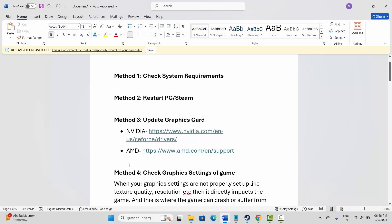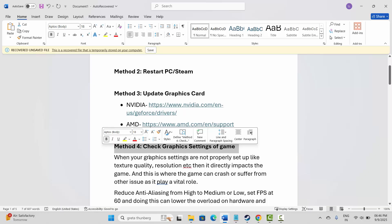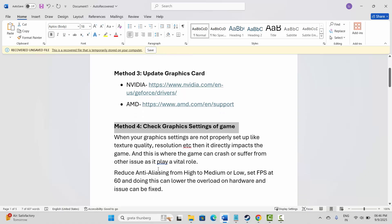After updating, check if the problem is fixed. The next solution is to check the graphic settings of the game. When settings like texture quality and resolution are not properly set up, it directly impacts the game and can cause crashes or other issues. It is suggested to reduce anti-aliasing from high to medium or low, and set FPS to 60. Doing this can lower the load on hardware and hopefully fix the issue.